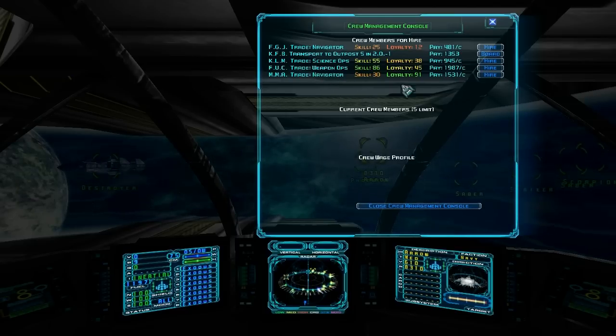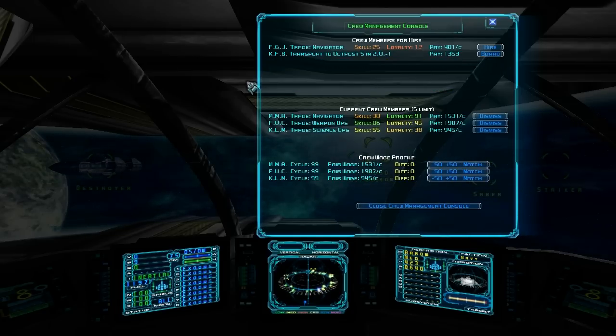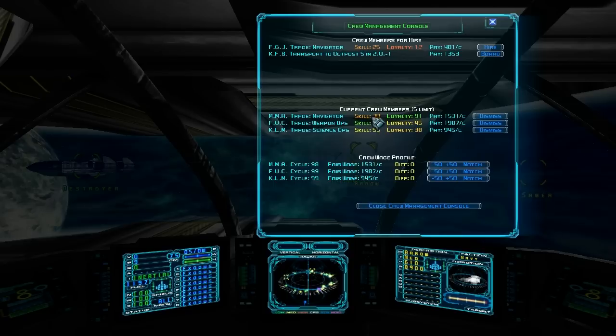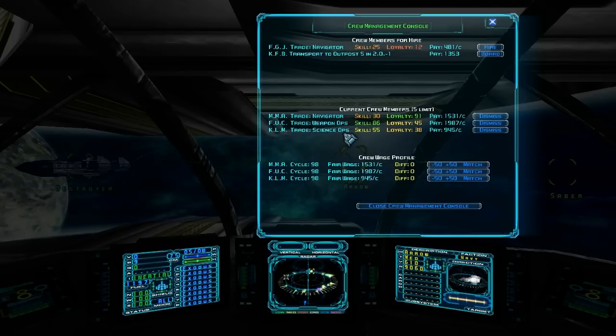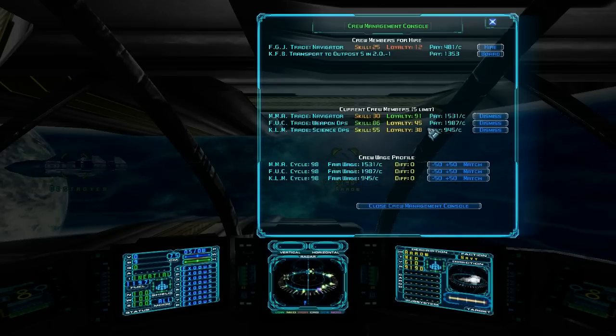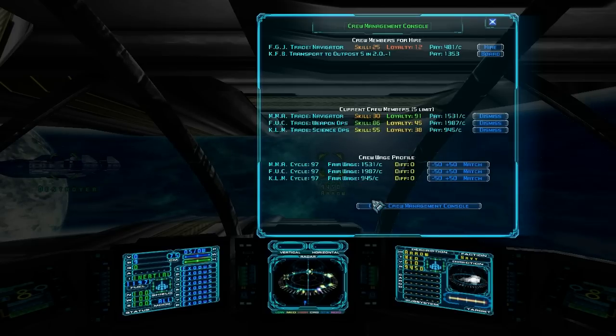We're going to go ahead and hire these guys — the navigator, the weapon ops, and the science ops. These are the available crew members for hire; these are the current crew members. As we saw before, I can have a limit of five. Once we hire them, it shows you how much we pay them. Down here we've got the crew wage profile. The cycle counts down from 100 — when that reaches zero, they get paid.